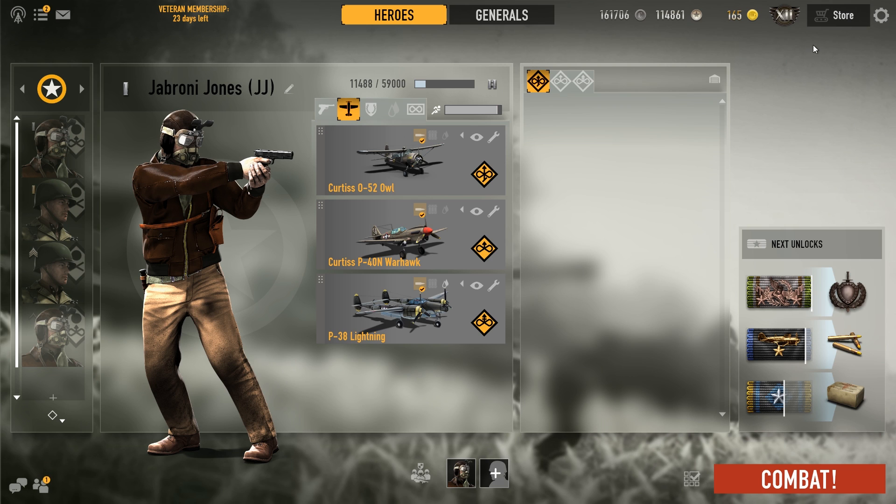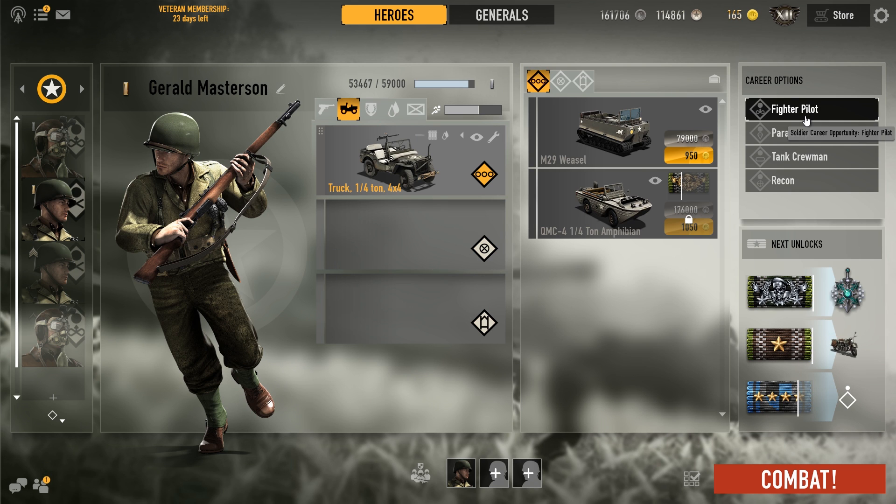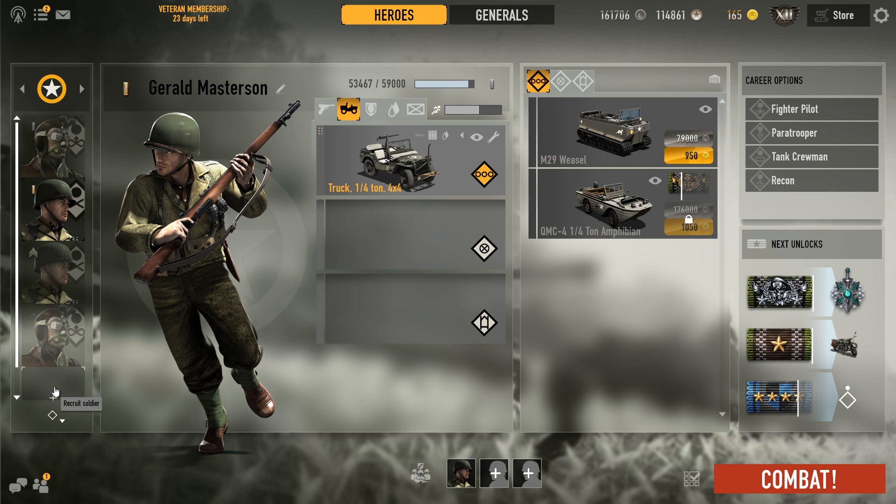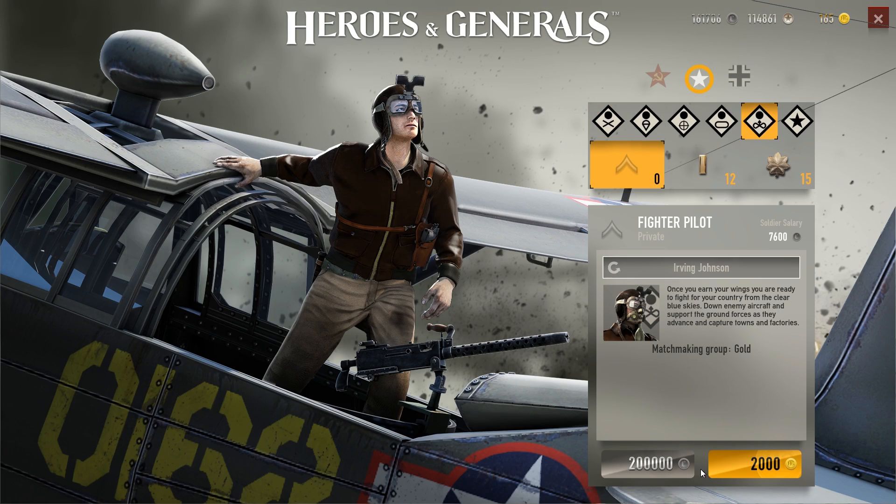I'm also going to explain how to purchase and get a pilot. There are three ways. The first way is to upgrade your infantryman into a fighter pilot for 114,000 credits or 450 gold. The second way is to recruit a soldier, go to fighter pilot, and buy a pilot for 200,000 credits. The third way is with gold again — 2,000 gold.